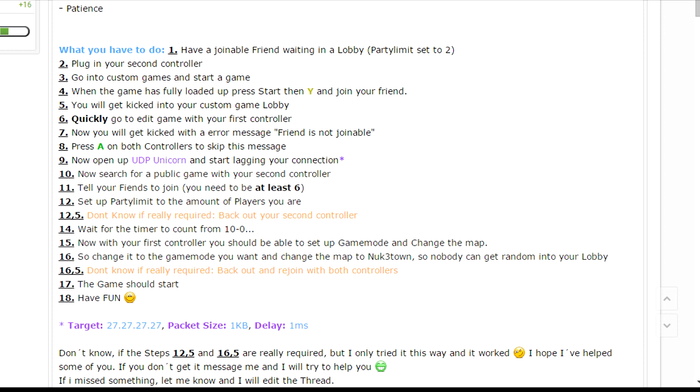The original poster said he does not know if steps 12.5 and 16.5 are really required, but he tried all of these steps including those and it all worked in that order. He also knows multiple ways of doing bot lobbies, so if this gets patched, don't worry — I will upload another one. We want to get this patched because I don't want people selling access and screwing people over.